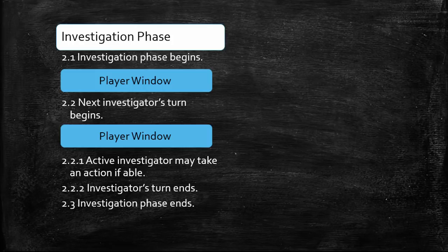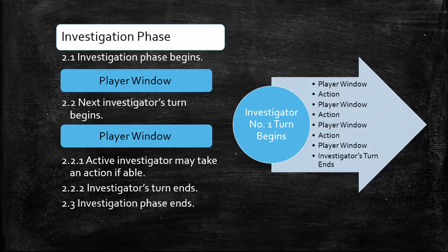The Investigation phase is slightly more complicated than the other phases since it has two sub-steps, step 2.2.1 and step 2.2.2. During the first sub-step, an Investigator may take an action, if able. Other players may not interrupt your action unless they have a card that specifically allows them to trigger it during your turn. At the time of this recording, there are very few cards that allow players to do this. After the Investigator takes an action, he or she returns to the previous player window. Once all Investigators have had a chance to trigger abilities during that player window, the Investigator returns to step 2.2.1 to take his or her next action. This cycle of opening player windows and taking actions continues for the remainder of the Investigator's turn.